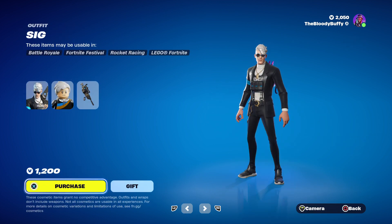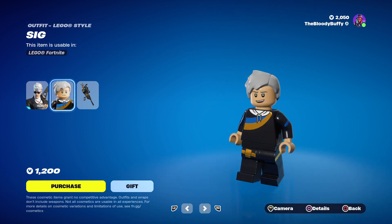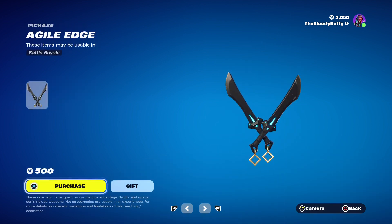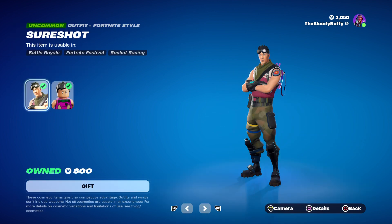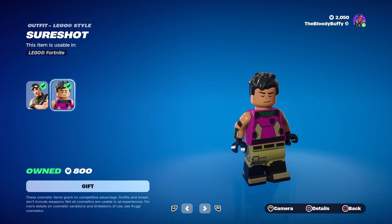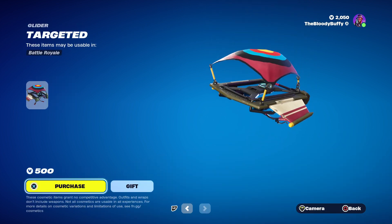We have Sig back after 332 days. That's what it looks like as Lego. For some reason Lego doesn't do sunglasses or glasses. The Agile Edge — that is back after 291 days. Then we've got Sure Shot back after 334 days. That's what it looks like as Lego. We have the Targeted Glider, 277 days.